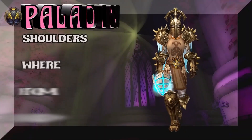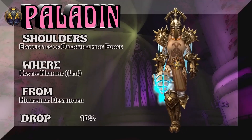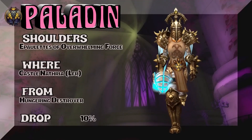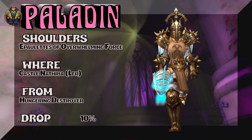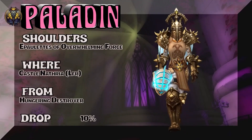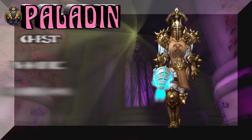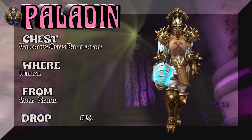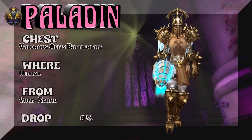Mixing things up in Wrath of the Lich King as well as Shadowlands. Shadowlands is going to be sporting the headpiece, the shoulders, the gloves, and the boots, and the chest and the legs are basically Wrath of the Lich King. Ulduar is the place. Yogg-Saron is the boss. Valorous Aegis Battleplate.